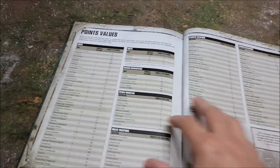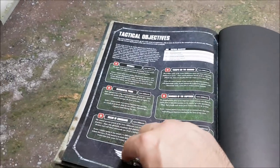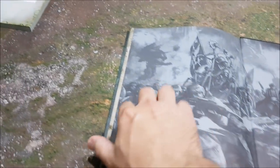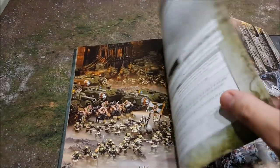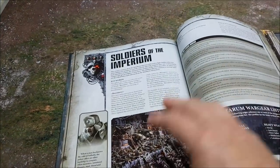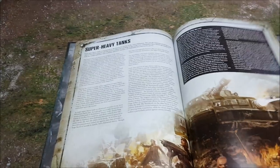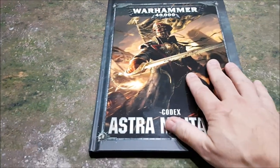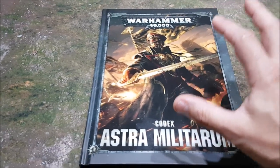After the warlord traits we have the points costs, and after those, the specific tactical objectives for the Guard. And that's it. I wish I could go into more detail and point the camera at every single page, but copyright and YouTube policy and Games Workshop getting upset means I can't. But from that overview — and let's face it, it was more of an overview than a review — this is a good book.